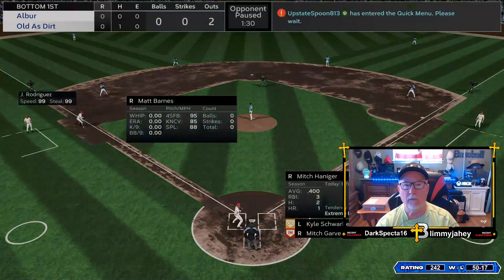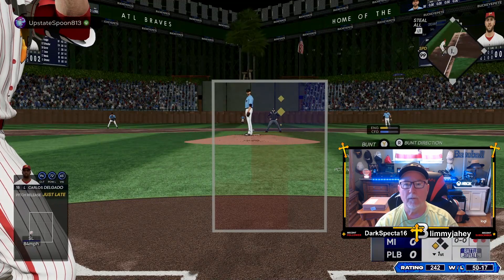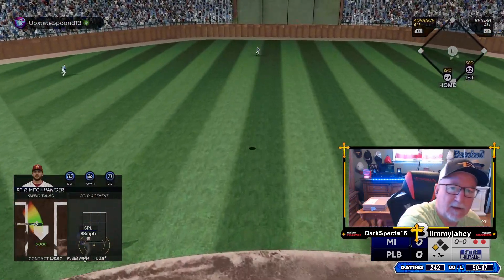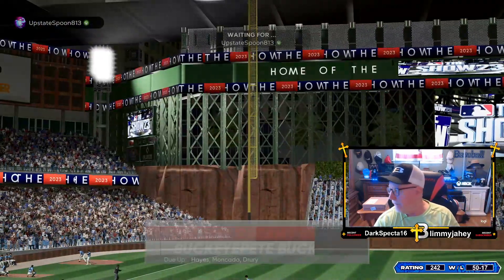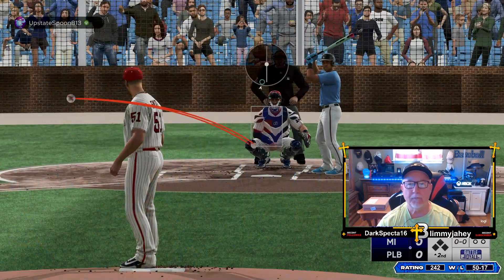Matt Barnes on the mound. Here's a high fly ball out to center. He's under it. And that is the inning. Let's go. And welcome back, all set for the start of the inning.